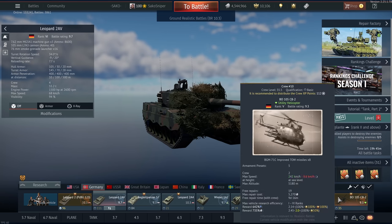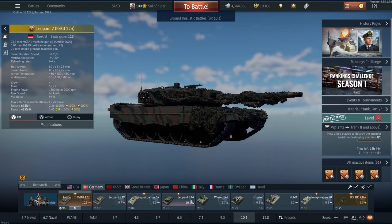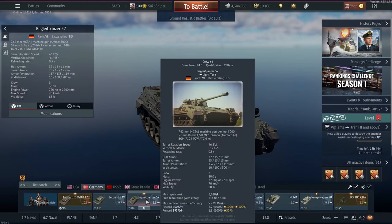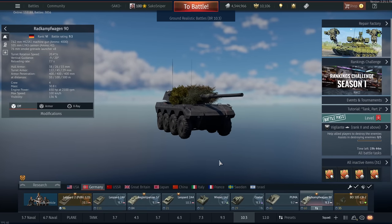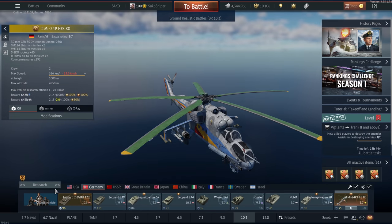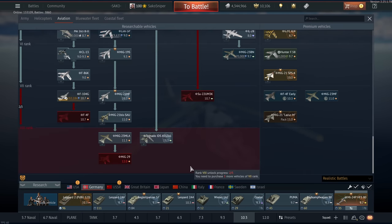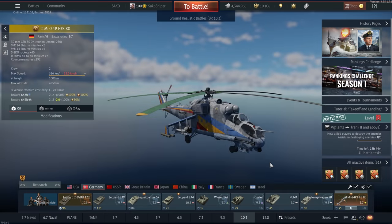My 10.3 lineup does consist of quite a lot of event vehicles: we have the 2AV, the premium Panzer Battalion 123, the tech tree 2A4, the Radkampfwagen and the Puma as well as the Begleitpanzer. The Radkampf and the Begleit are very, very useful — I use these at top tier all the time, more the Radkampfwagen though. For CAS you can use the Mi-24Ps. At 10.3 we don't have any good jets really — you can maybe use one of the MiGs and fire your S-24s, or the MiG-23BN with dumbfire bombs or KH-23s. So 10.3 lineup: very good ground but very bad CAS.